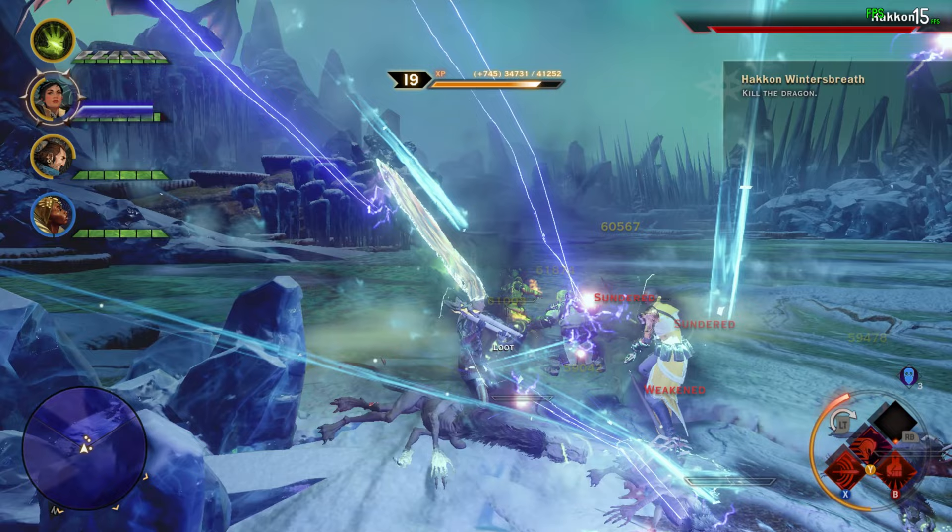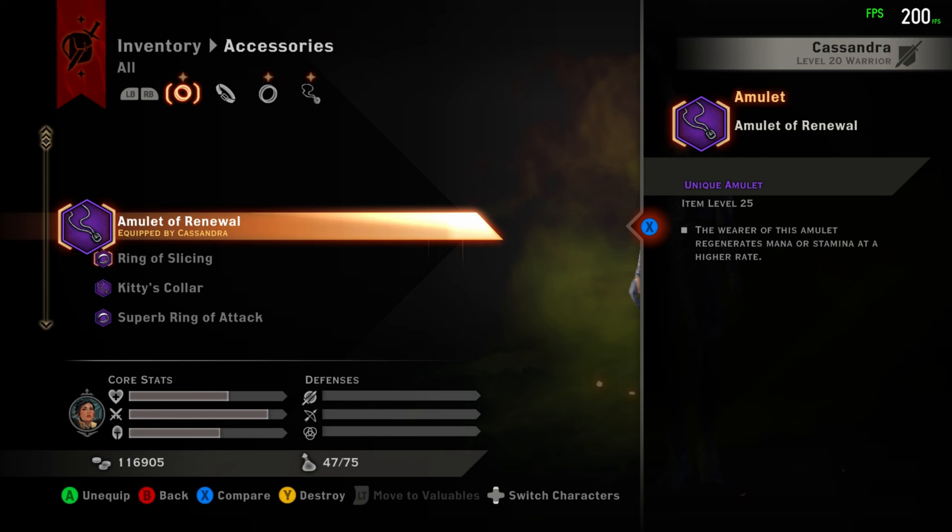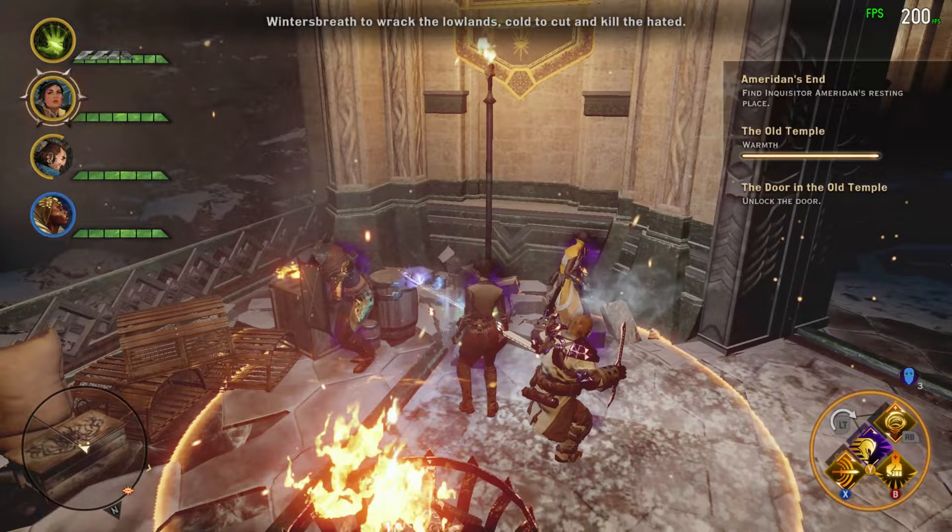Sigil of the Great Bear seems to hold back the stamina regeneration rate, but it doesn't — it actually helps with a larger stamina pool. Then you need the Amulet of Renewal, Ring of Slicing, or Ring of Critical Chance.